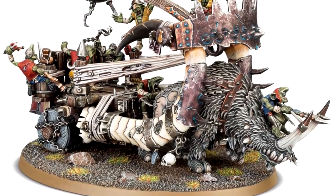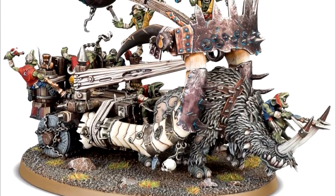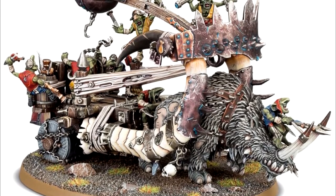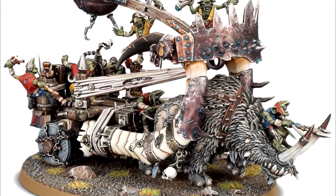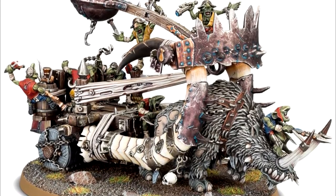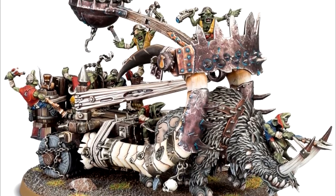The Scrap Launcher is an impressive war machine. It is a large and unconventionally built catapult, pulled along by an enormous woolly beast. Its design is haphazard, the ramshackle construction seemingly built on the go, with a random collection of cast-off materials.